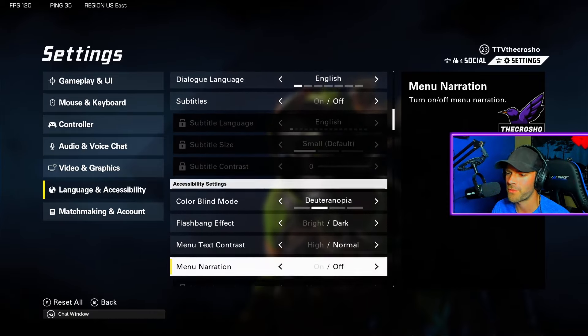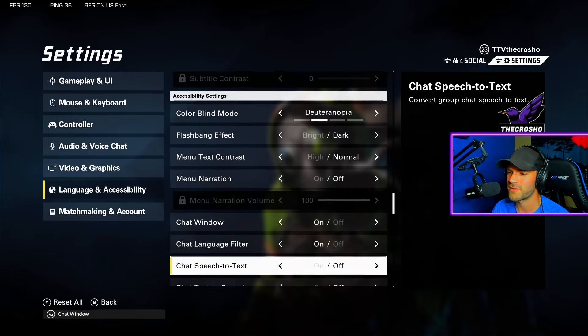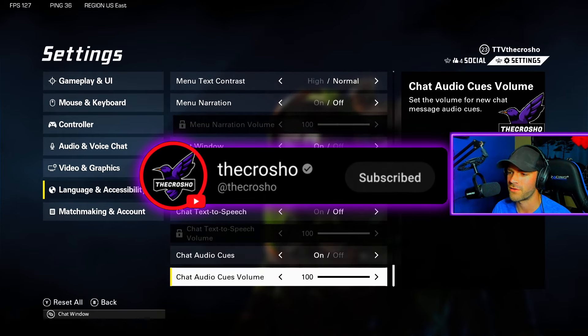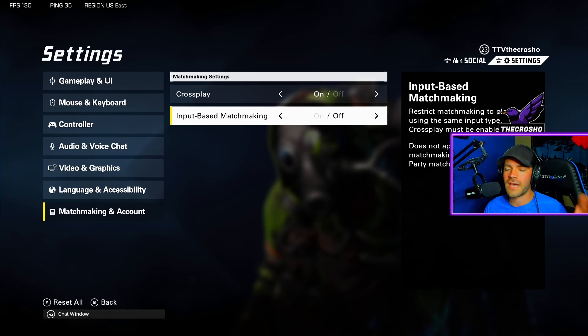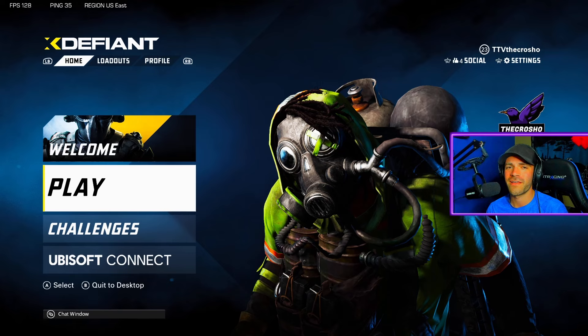Menu text contrast: normal. Narration: I have it off. Chat window and text-to-speech are all accessibility settings — up to you. For matchmaking, crossplay: if you want to play with friends, turn crossplay on. If you're all controller players or all keyboard players and want to stay in your input's matchmaking pool, turn it off. That covers all the settings — let me know if you have questions. I'm making more how-to videos for XDefiant soon, so stick around!